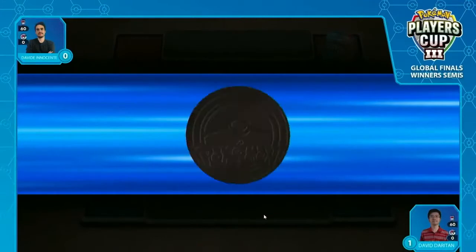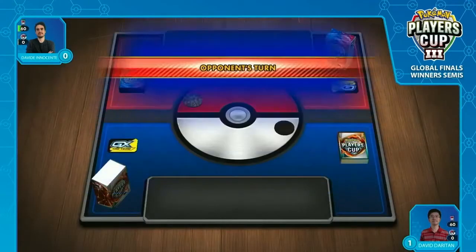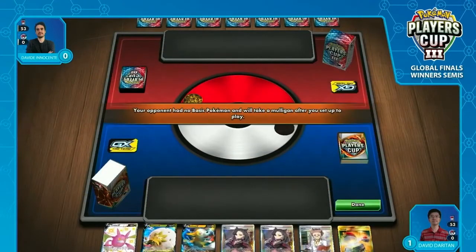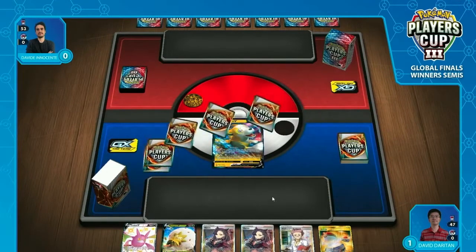So let's jump into this next game. I still think it's going to be a very similar flow — the Pikachu and Zekrom deck prefers to go second, the ADP prefers to go first, so both of these archetypes get to do their ideal turns in this exact matchup. It's really just trying to impose their game plan on the opponent every time. David is allowed to go second, which he prefers, because David also prefers to go first as energy drops are still integral for the ADP player side.